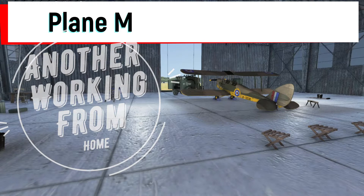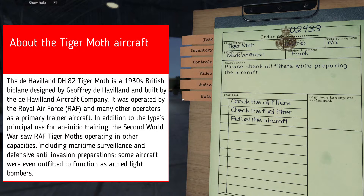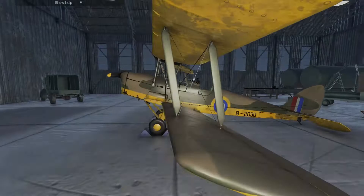Hello guys, and welcome back to Plane Mechanic Simulator. Today we are doing a task that says check oil filter, check the fuel filter, and refuel the aircraft. It's a Tiger Mold aircraft. Let's begin.